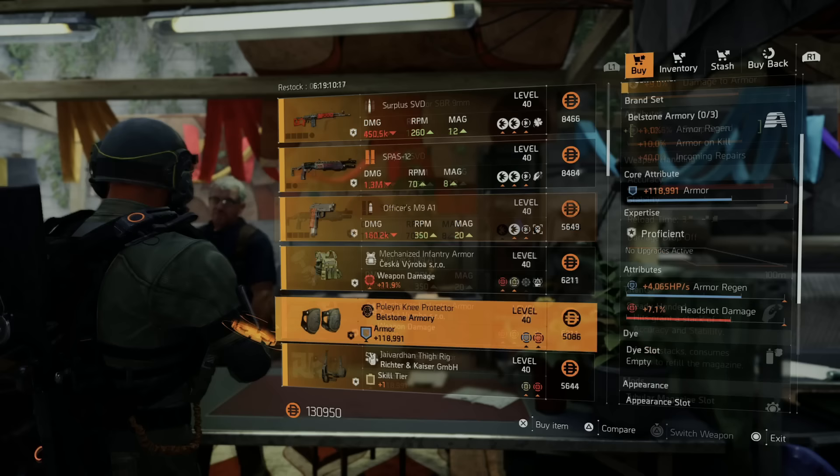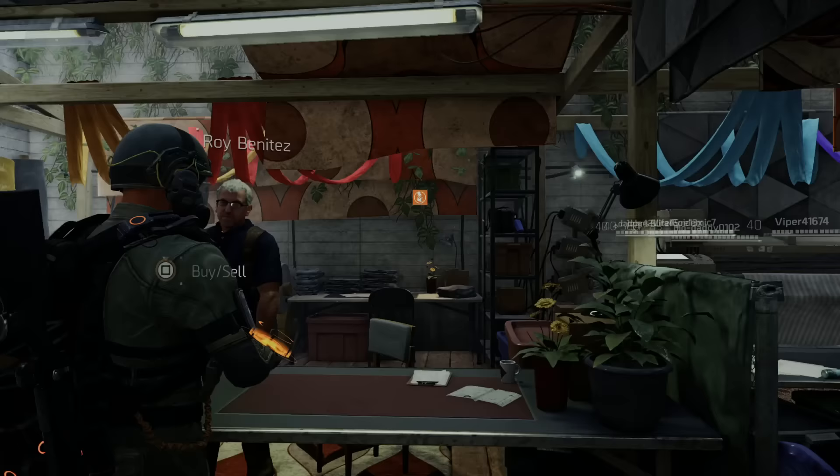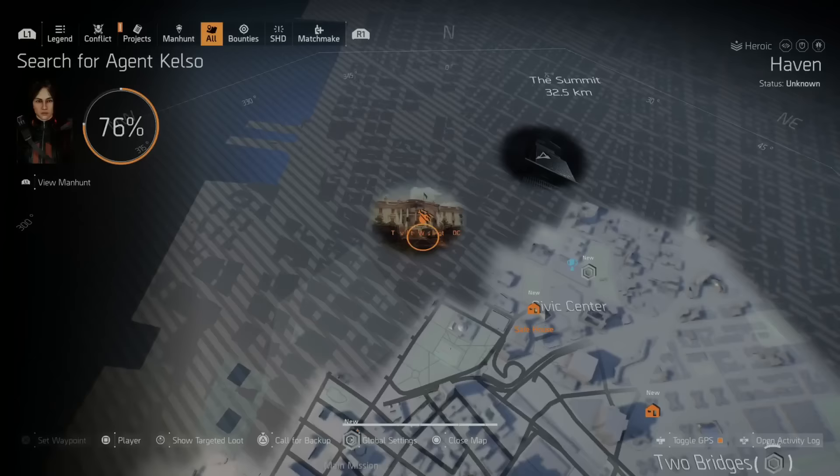We're right here at the vendor at Roy, so let's see what Roy has for us this week. He has Bellstone armor knee pads with armor regen rolled on, and then you could put Hazard Pro if you want for an all-blue build — crit chance, crit damage, whatever you want depending on what you're trying to do with the build. That's pretty much it right there.